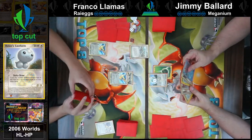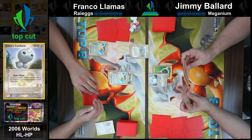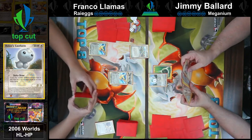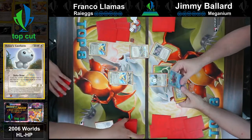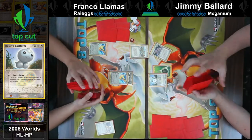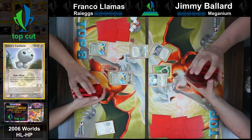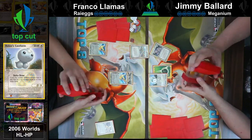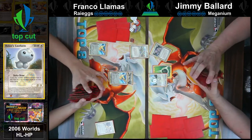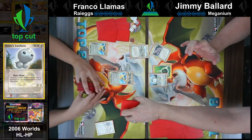Jimmy draws a Crawdaunt EX — also a card I don't think I ever saw anybody other than Puka play himself. Similar to the Dusknoir Dark Palms ability from the 2008-2010 format, where if your opponent has too many bench Pokémon you can pick one up and get rid of it. It could make some differences in this matchup, but Franco will likely always have multiple attackers ready to go, so it shouldn't ever stop Franco from attacking.